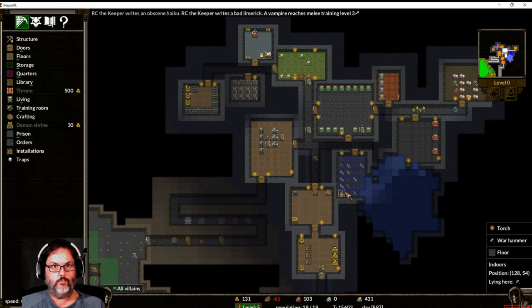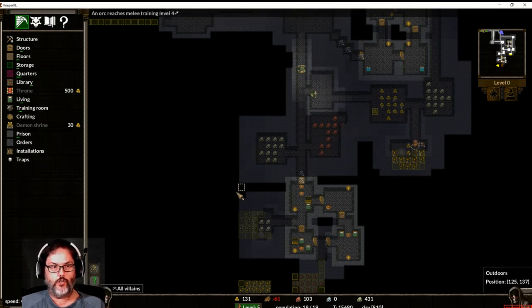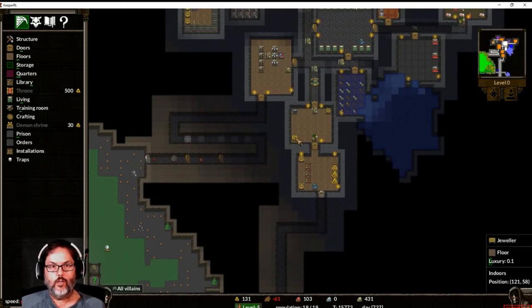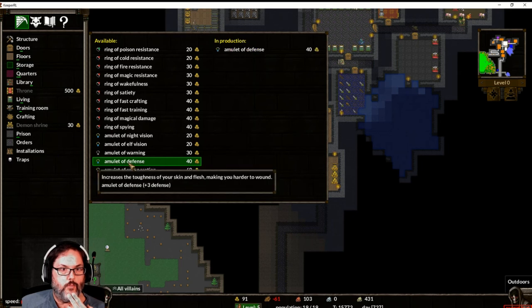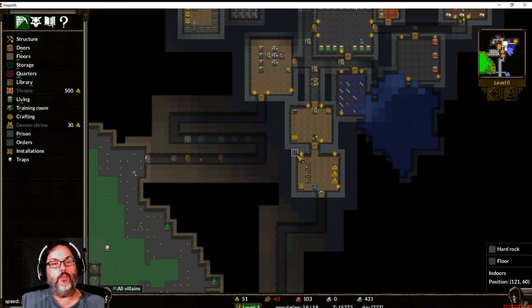Oh, we lost the werewolf — that's too bad. Killing the pigs — nice. Yeah, like I said, I'm still learning this game. Oh, harpy — I like harpies! I need to research archery first, but we need to go out and kill something else so we can start learning advanced sorcery. That takes gold, yeah.